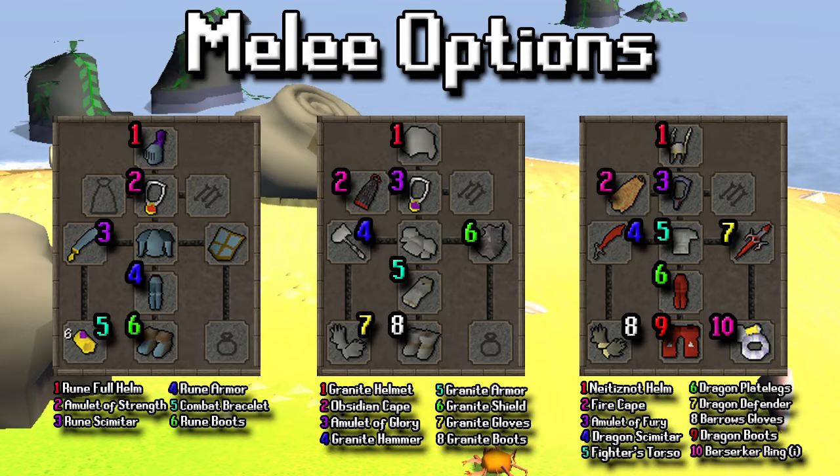For the melee gear setups here, we have three different mid-level setups and a high-level setup as well. On the left-hand side, just full rune — very basic, very straightforward, a classic setup. In the middle, we have more of a mid-level setup from level 50 to 60. You don't need the Obsidian Cape, but if you have it you may as well bring it. On the right-hand side, we have more of a high-level setup with the Fire Cape and the Fighter Torso. You don't have to focus too much on defense, so you're not going to need any Barrows pieces. There are definitely upgrades that can be made to a max-level setup, like if you have Bandos, Torture, or Primordial Boots — if you have the end-game upgrades, of course bring them.